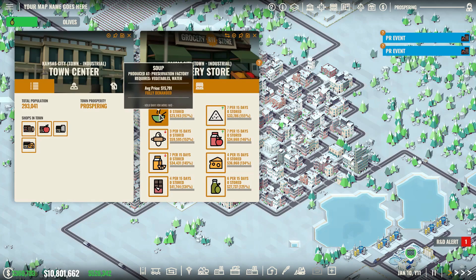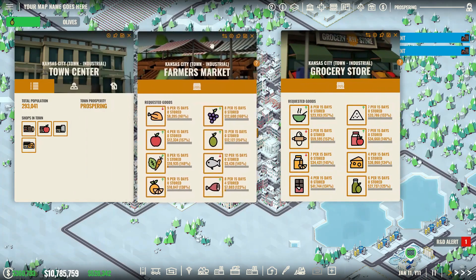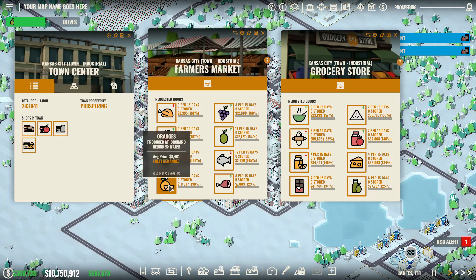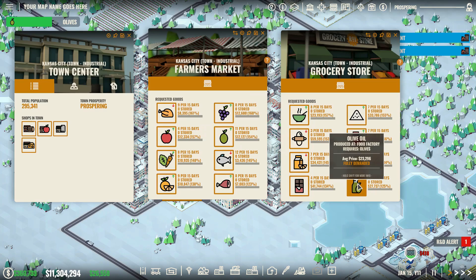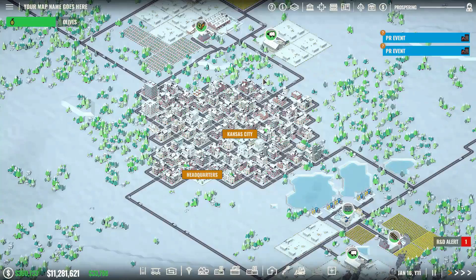We're looking for overlap in terms of what we can sell. Our farmer's market is demanding raw vegetables, and our grocery store is demanding soup — which is made with vegetables. The farmer's market is demanding oranges, and the grocery store is demanding orange juice — a nice little overlap. The farmer's market is demanding apples, and the grocery store is demanding apple smoothies — another overlap. The farmer's market is demanding olives, and the grocery store is demanding olive oil — yet another overlap. That's four awesome overlaps for us to exploit in our quest for a profitable industry.